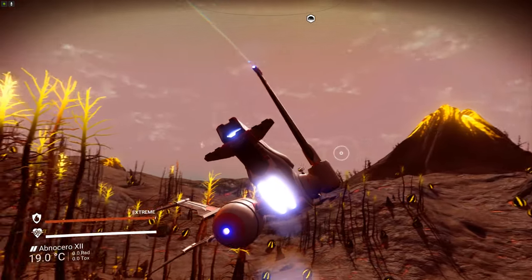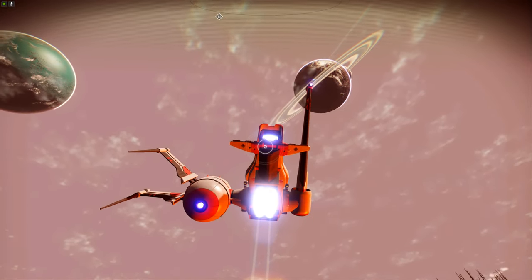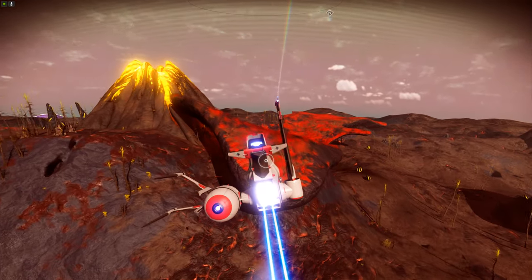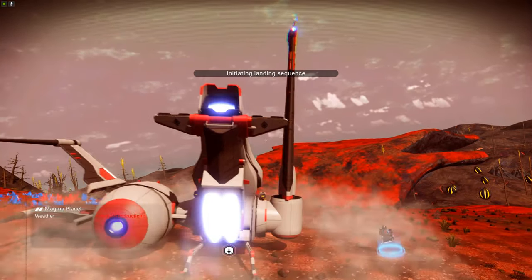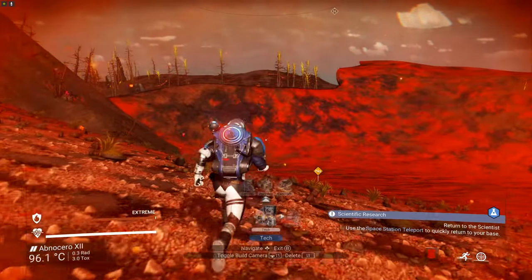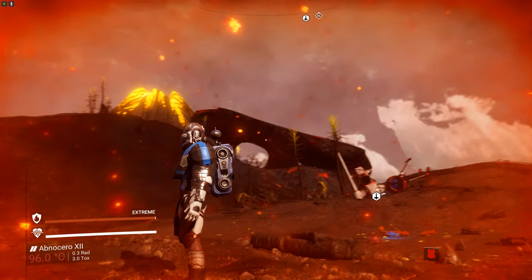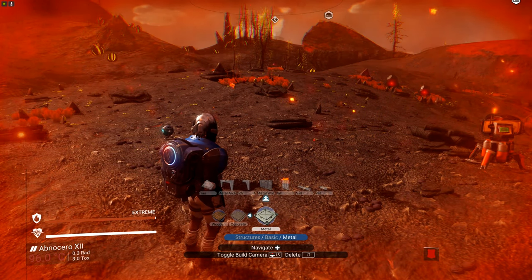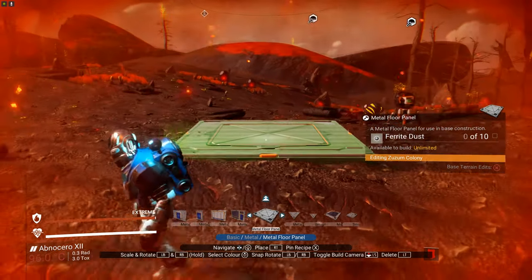The big thing for me is I want it to all be one connected cohesive thing. I actually landed in a different position on this planet but I wanted these two volcanoes as a backdrop. Let's see how far out I can go. Seems like I'm too far out for that so we may just have to start here, but that's okay — we'll build to that. I always like metal and concrete so I'm going to start with this.